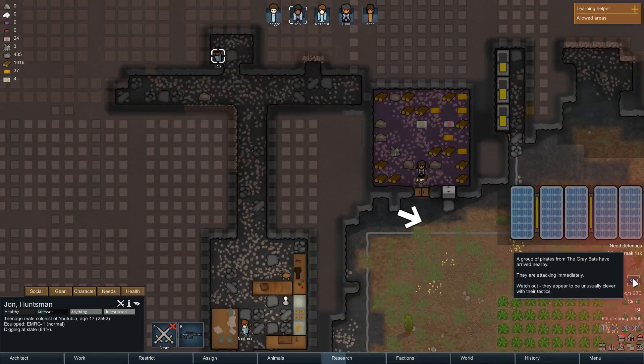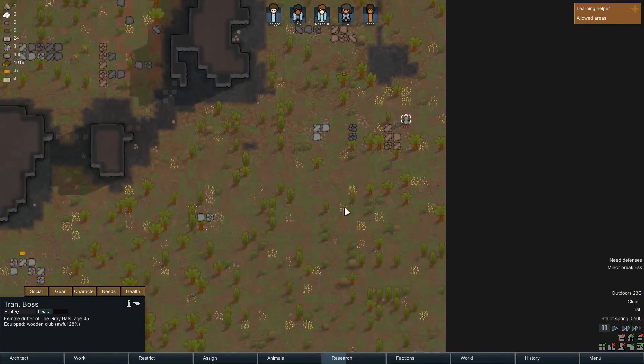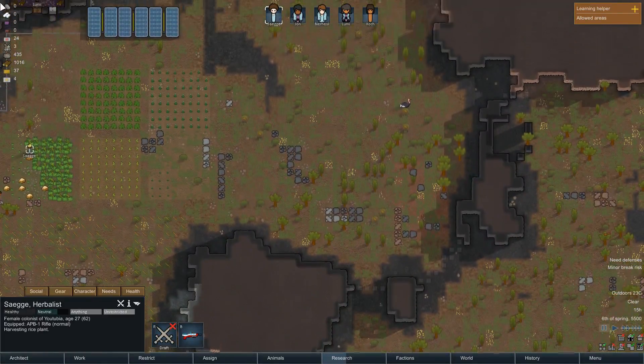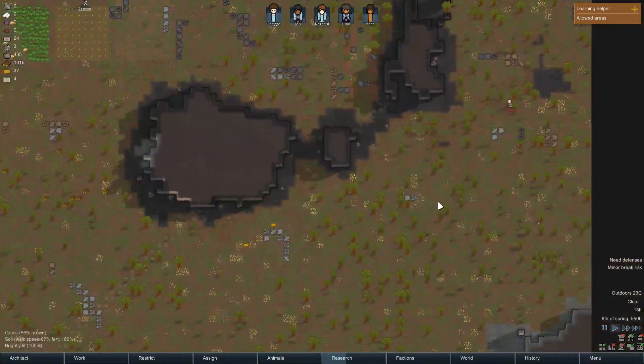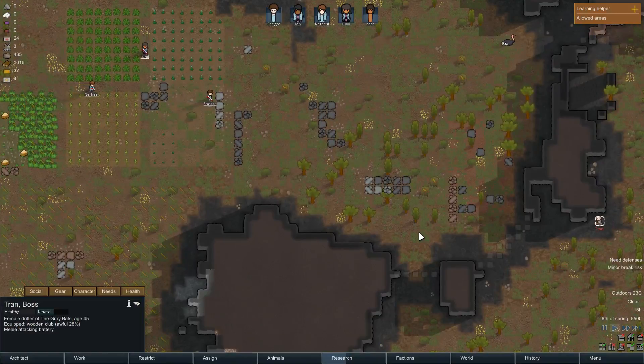John has a break risk because he's been rebuffed three times and he's in an ugly environment. Attacking immediately — well, that is one guy with a club. You don't have a weapon, so I'm just going to say continue doing what you're doing. He's using unusually clever tactics and attacking immediately with his club.